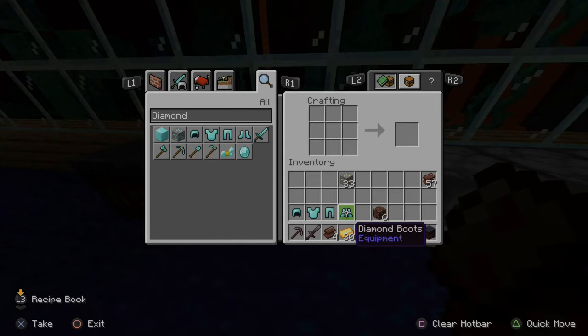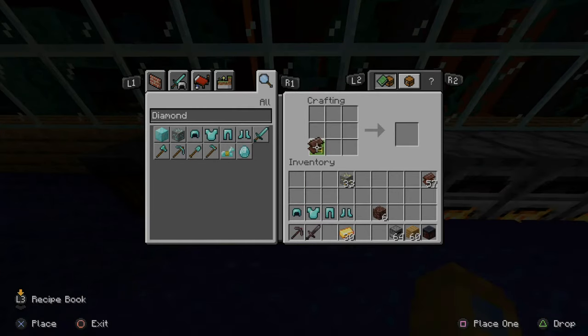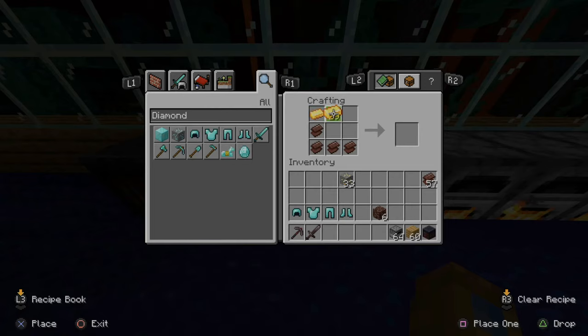You will also need your diamond armor, as you have to turn your diamond armor into netherite armor. In the crafting table, take your netherite scraps and put them in a formation like this. If you're making a full set of armor, there are four pieces, so you will need 16 netherite scraps at the very least. Then take your gold ingots and put them in this formation, and this will create one netherite ingot.